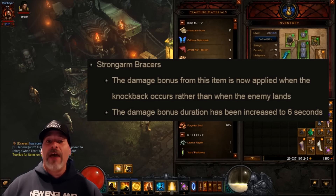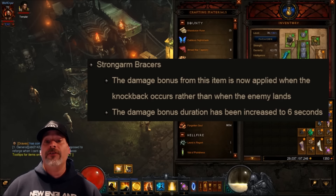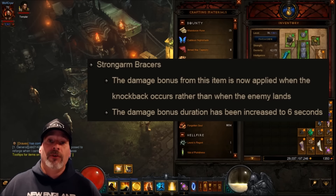Next up we have Strong Arm Bracers. The damage bonus from this item is now applied when the knockback occurs rather than when the enemy lands. The damage bonus duration has been increased to six seconds, so there's more time for that damage bonus, and it starts immediately once the monk cyclone strikes or a barb pulls.